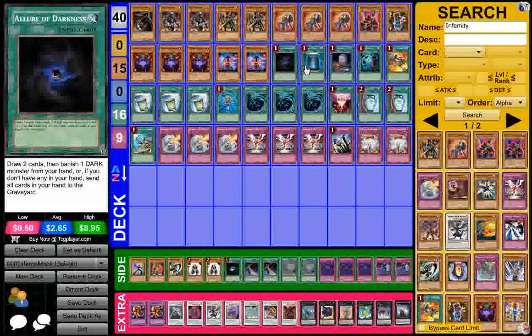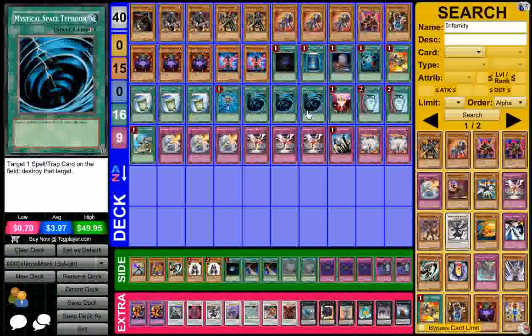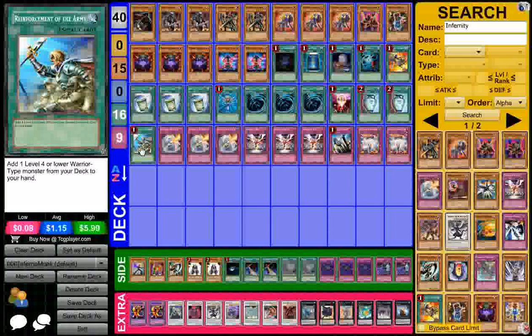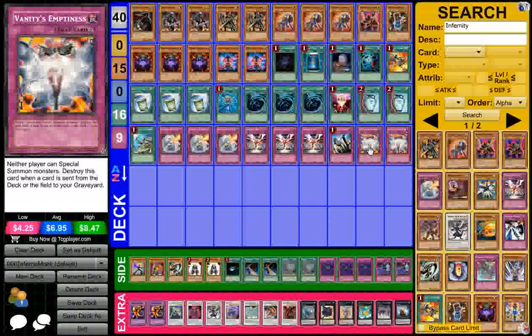I run the Allure of Darkness, Book of Moon, Foolish Burial, Heavy Storm, Infernity Launcher. I run the entire playset of Instant Fusion, Monster Reborn, three MST, the one For One, two Duality, and Reinforcement of the Army. Then I have the three Barrier, three Infernity Break, a Solemn Judgment, and I main two Vanity's Emptiness.